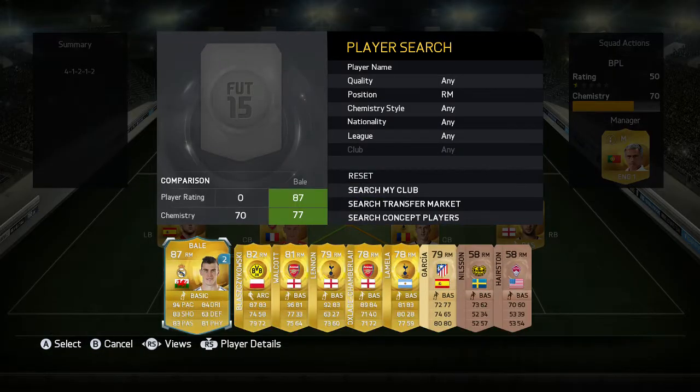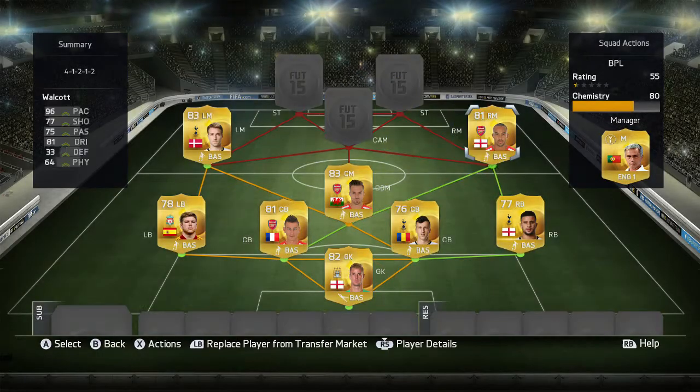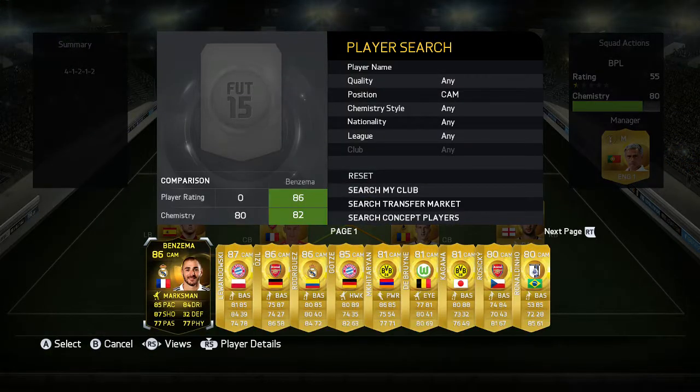The right mid position is Theo Walcott — one of the best players I've used in a BPL team. He has 96 pace, 77 shooting, 75 passing, and 81 dribbling. Many people tend to put him as a right forward because he's got so much pace and absolutely destroys as a striker. I've had him used against me so many times and he's scored so many goals just because of his pace.